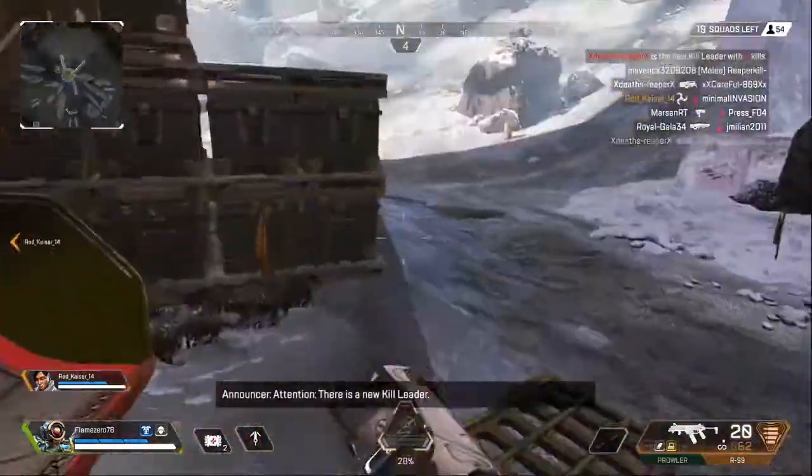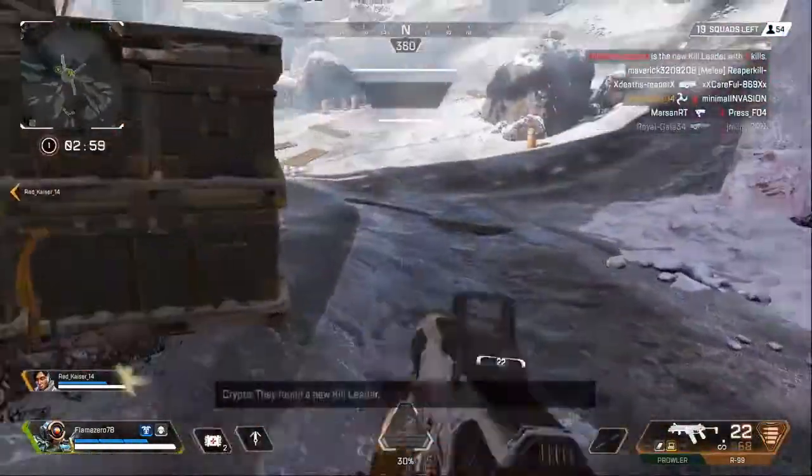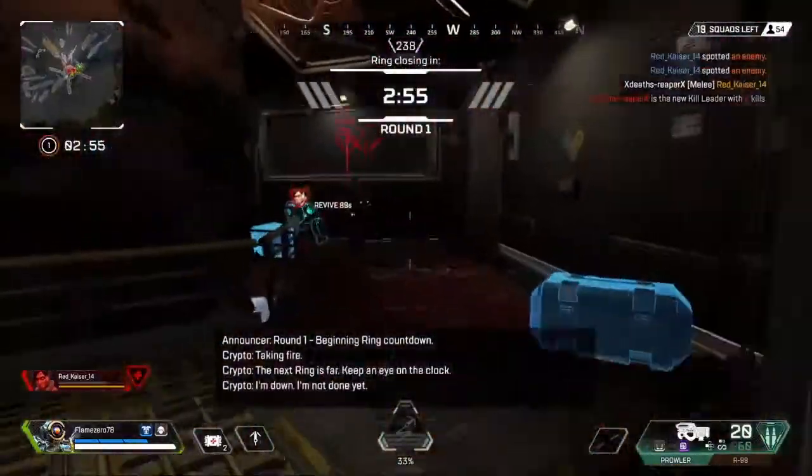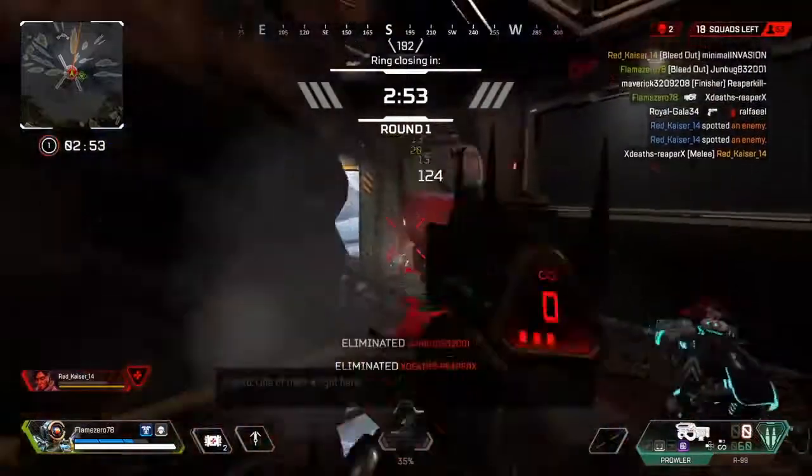How does Apex Legends play when you consistently have blue armor throughout the entire match? Let's discuss, let's break it down. So without further ado, let's get to it.